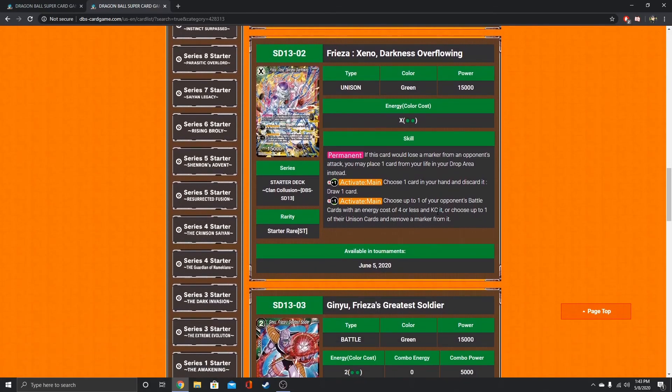I do like this Frieza Zeno — he has a nice combo. If he would lose a marker, you can place one card from your life in the drop. Activate Main: choose one card in your hand, discard it, draw one card. Activate Main: choose up to one of your opponent's battle cards with an energy cost of 4 or less and KO it, or choose up to one of their Unison cards and remove a marker from it — so either remove a marker or KO something at 4 or less. Not bad.